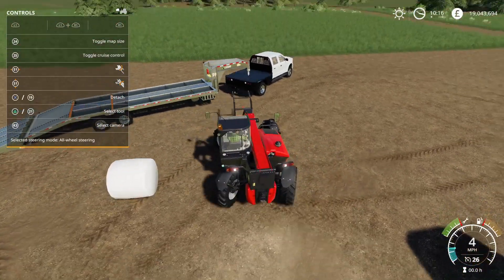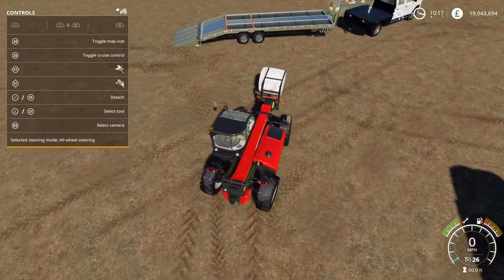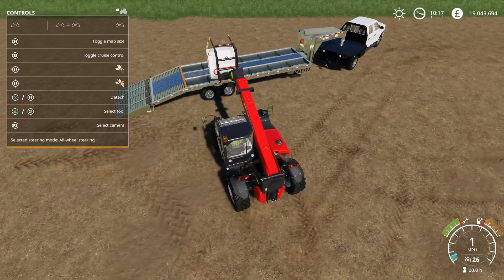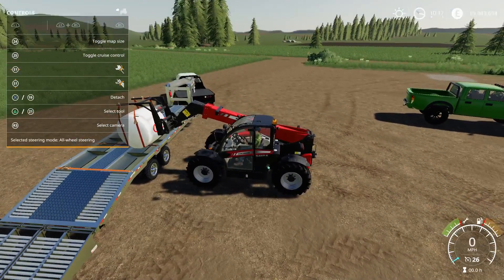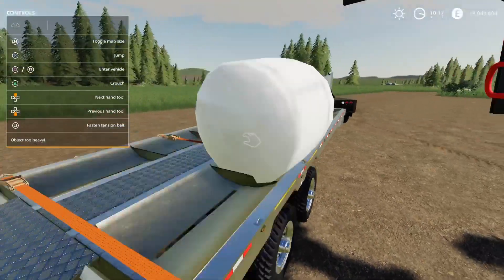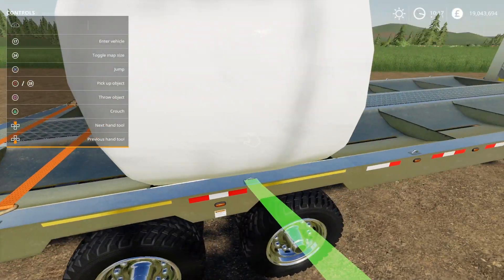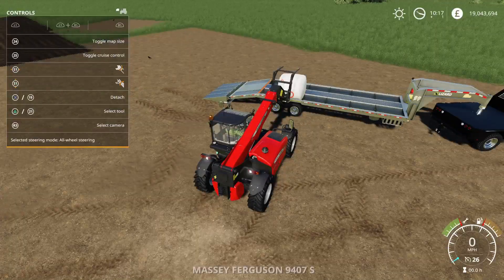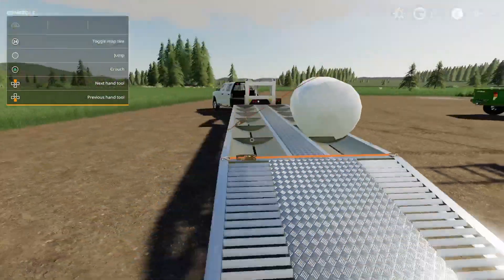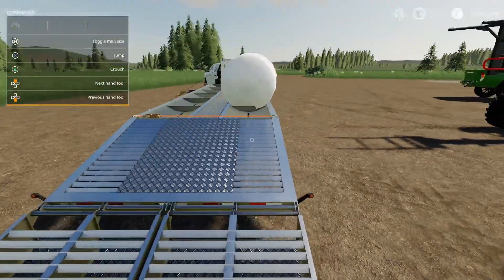I'm using the big bag handler from the CSZ pack - it's my kind of go-to lifting thing, I just find it easier than forks and bale spikes. When you drop the round bale in there it goes into the slot and sits in that dish. Then you strap it down - it will strap two at a time across. I love that as a bale trailer. That's fantastic - really, really cool.